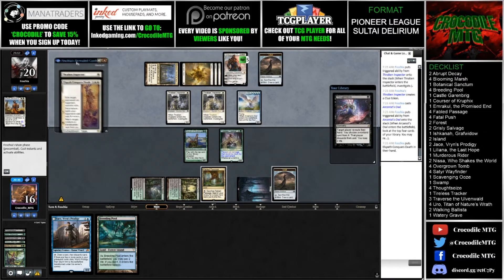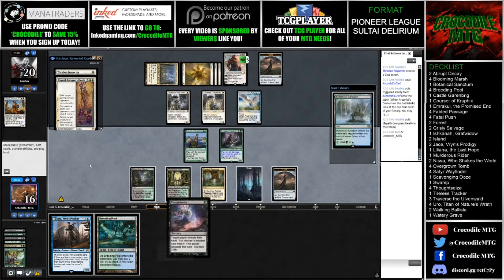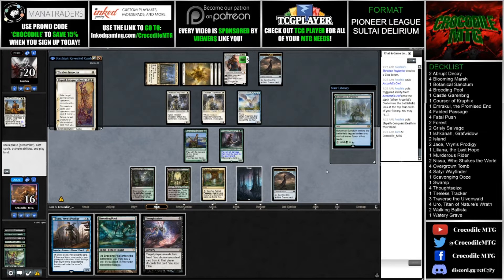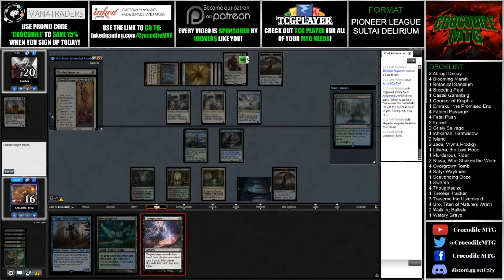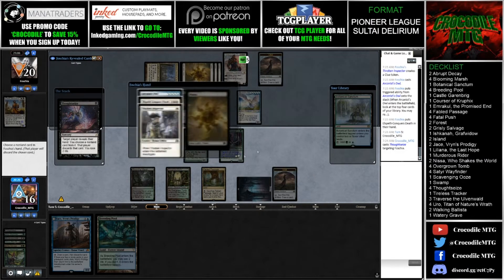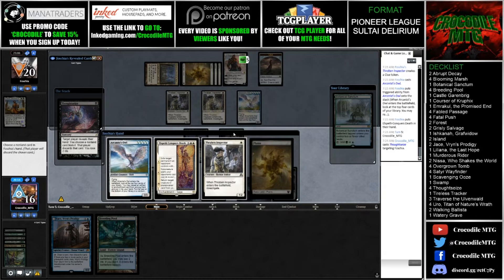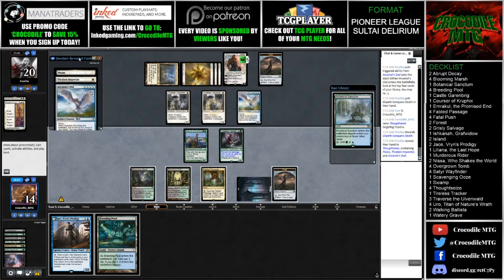Our opponent found an Elspeth Conquers Death, played a Thraben Inspector, an Arcanist Owl, and Nykthos. So we know about a Thraben Inspector and an Elspeth Conquers Death in our opponent's hand. I do think I want this Thoughtseize. Let's start with the Thoughtseize and see what's in our opponent's hand. Another Arcanist Owl, an Elspeth Conquers Death, and a Thraben Inspector. I think I want to take the Elspeth Conquers Death here, because it's a removal spell for our Courser and our Tracker.